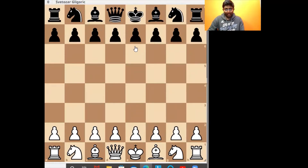Hi everyone, welcome back to Tarot Chess Academy. Today we're going to be looking at a game from Bent Larsen and he's playing against Gligoric. Bent Larsen was a Danish chess grandmaster and he was a very original and creative player, known for his fighting chess with both the white and black pieces.